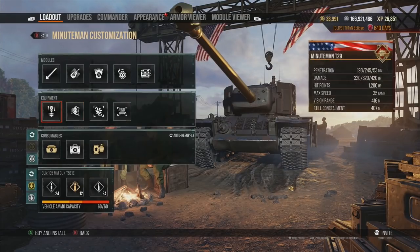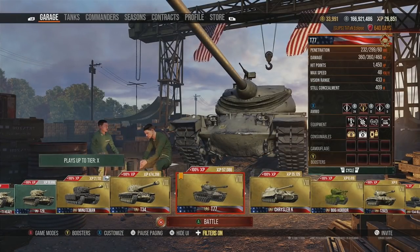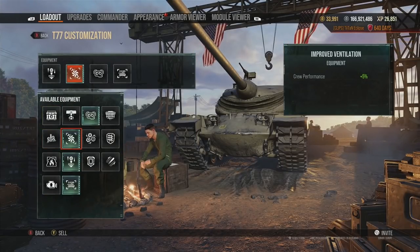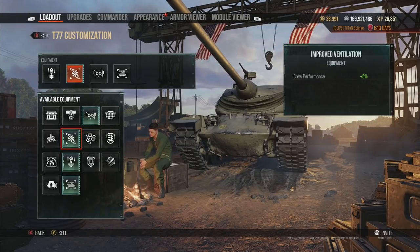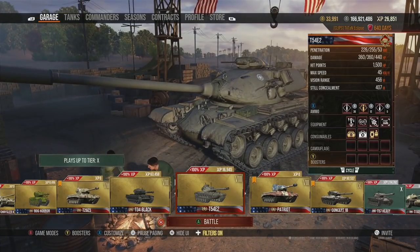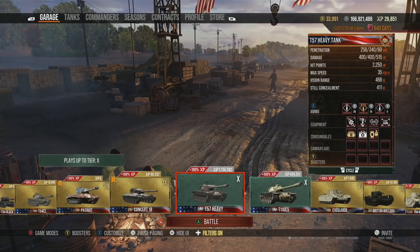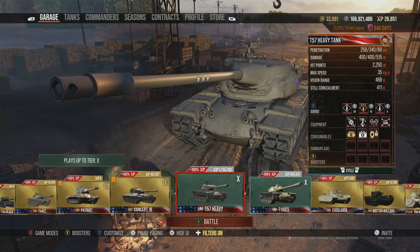For a heavy tank with decent view range, I might swap Improved Ventilation for Advanced Optics — case in point the T77, where I pick Advanced Optics. That's also because I can't take Advanced Loader on autoloaders within the game, as you can't boost DPM with Advanced Loader on an autoloader. It's a bit of a niche topic but you'll see it with pretty much all autoloaders.